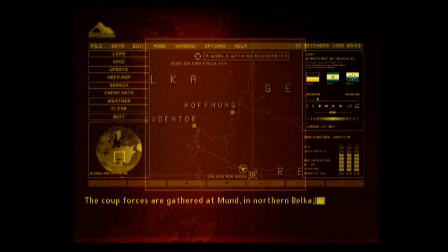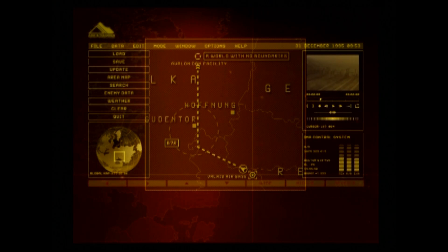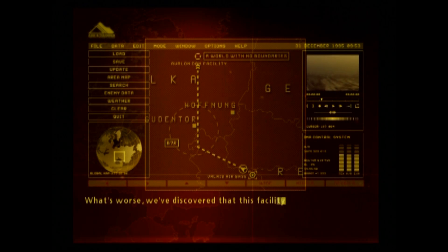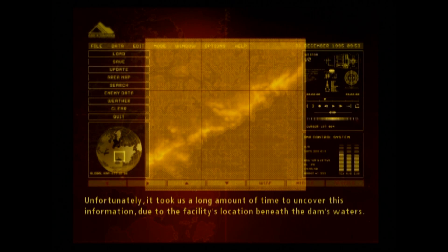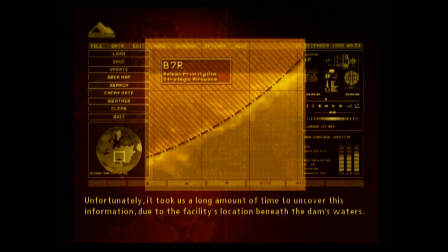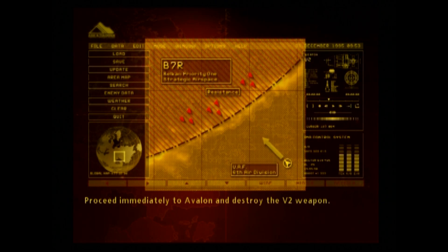The coup forces are gathered in Mutt, in northern Belka, where they've confiscated the Avalon Dam facility from the Belkan army. What's worse, we've discovered that this facility houses an experimental B2 weapon. Unfortunately, it took us a long time to uncover this information due to the facility's location beneath the dam's waters. Proceed immediately to Avalon and destroy the B2 weapon.